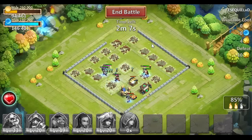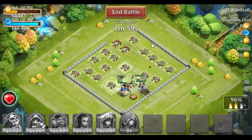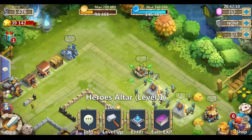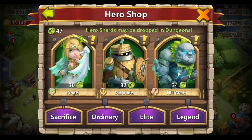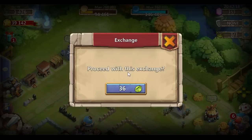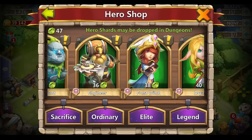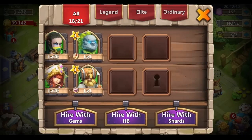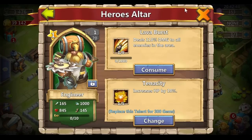I will be purchasing Engineer at some point — he is my favorite Ordinary Hero. I just don't have enough shards. I want to say it takes 37 shards to purchase Engineer. Let's see — hire with shards, Ordinary, 36. Wait a minute, how do I have 47 shards? Sweetness, I have 47 shards! Must be from questing — from questing you do get shards. So I can purchase Engineer! Tenacity — that'll have to do for now.